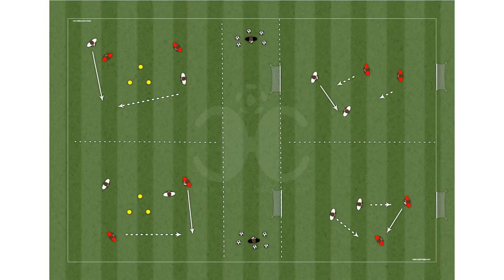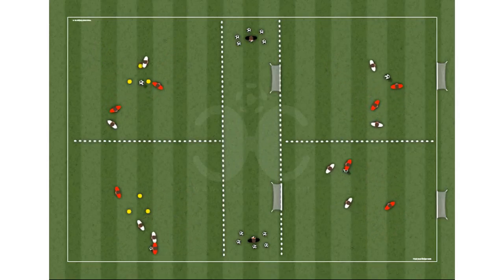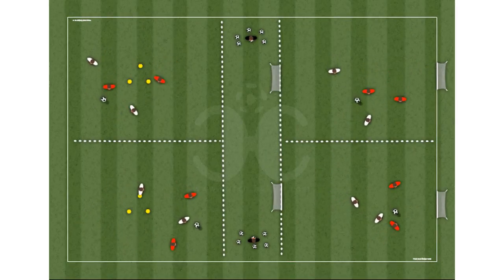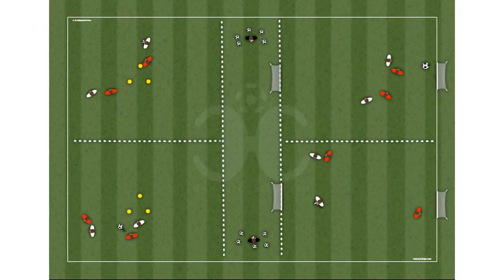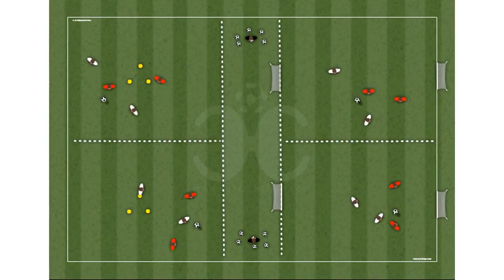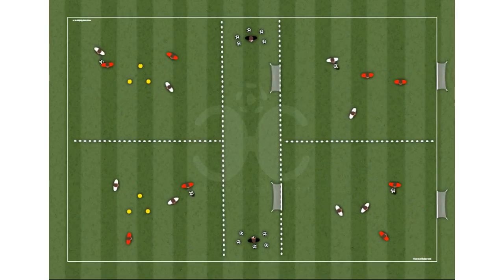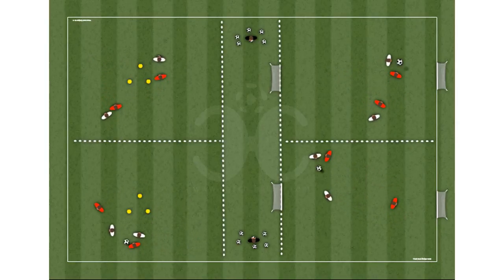At the triangle station, the players circulate the ball and try to score goals by passing the ball through the central triangle. The opposing team tries to prevent the circulation of the ball and the goals. The team that scores the most goals wins. Rule: to be a goal, the ball must pass through two players.